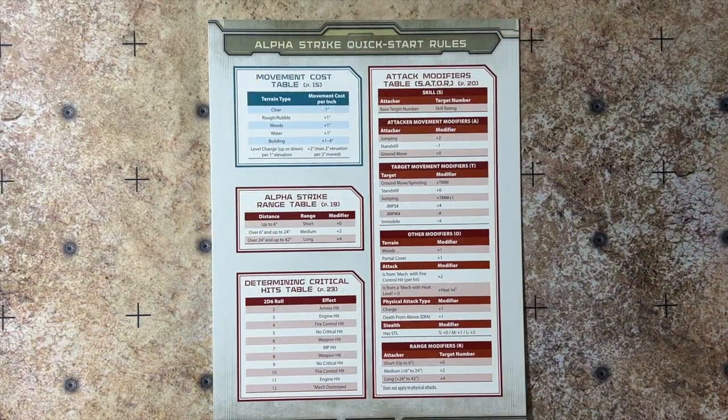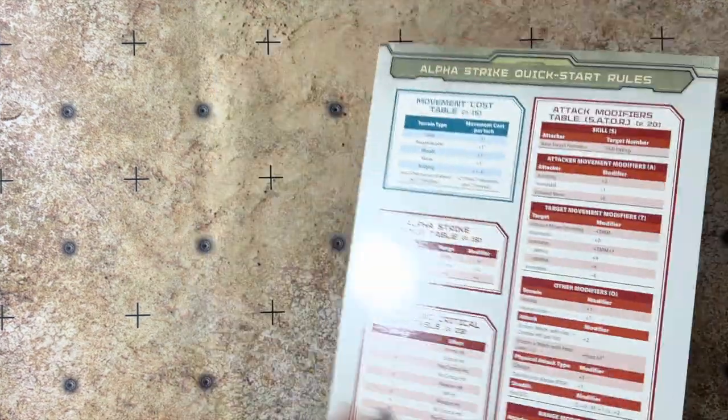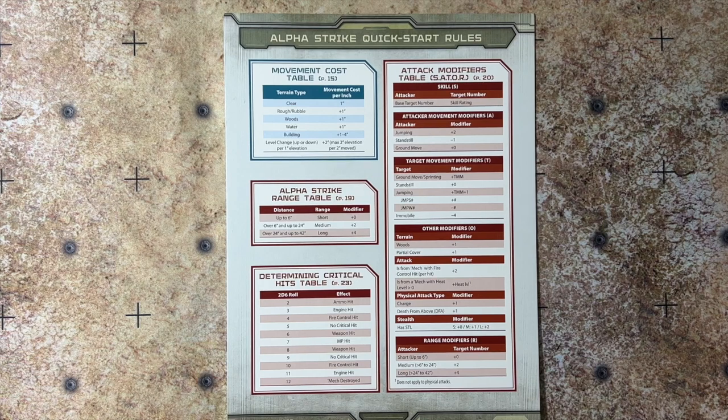I wanted to circle back to the Alpha Strike quick start rules reference card. This is a fantastic addition to the two-player starter — it gives new players the ability to quickly reference most of the major rules for the game, just like in Game of Armored Combat. You now have a one-stop shop to see all the rules as you're playing. Definitely a great addition.